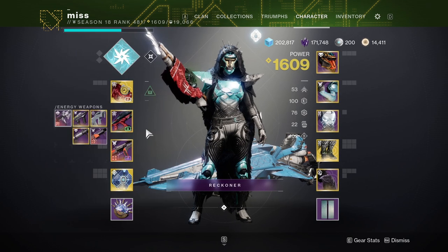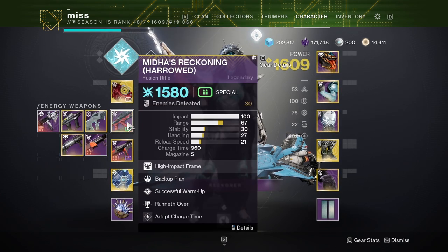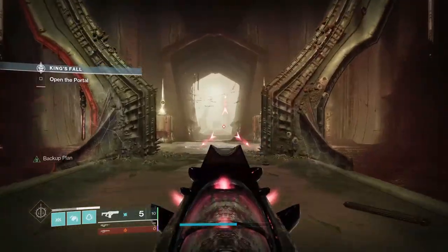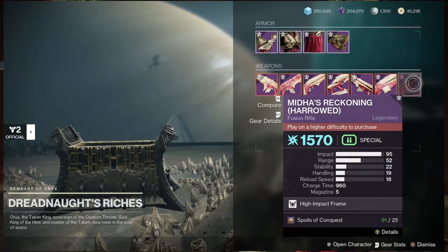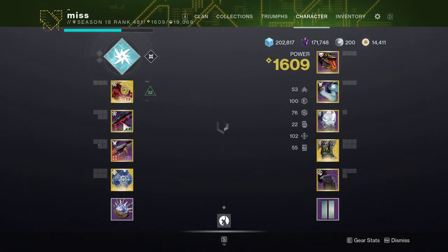Normally, when you complete a King's Fall and you claim something from the end chest, it has a 0% chance of being a red border. But if you unlock a harrowed weapon, just like Midas Reckoning that I have here, I will then be able to complete a Master King's Fall and pull a harrowed weapon for 5 more Royals of Conquest, so 25 each. I could pull 3 right now, and these harrowed weapons actually have a chance of being red border.